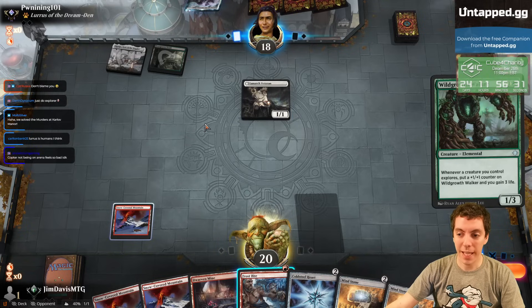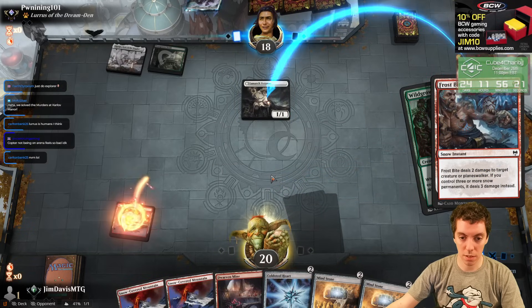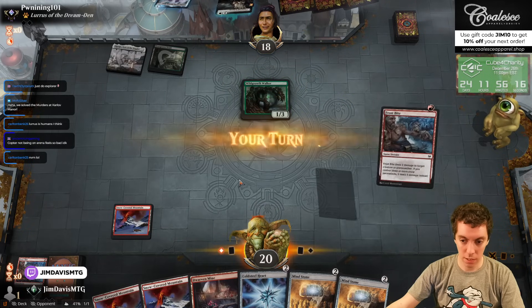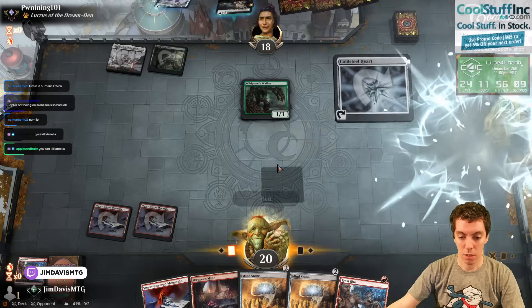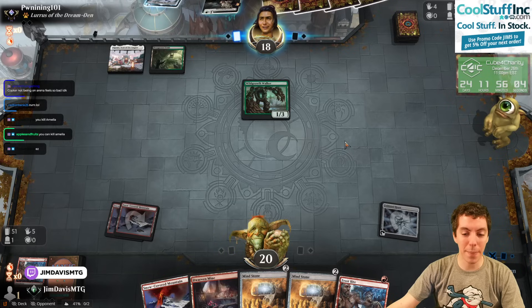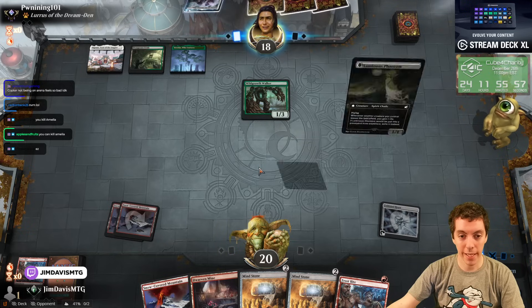We're just going to kill this. This is the Amelia, Wild Growth Walker combo deck. Frostbite number 2. We have a Frostbite online next turn, which is kind of cool. I can kill the Amelia, but I want to play a Mana Rock this turn and not just leave mana up.